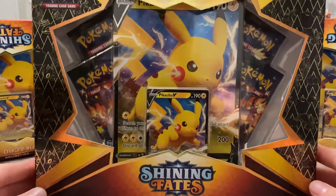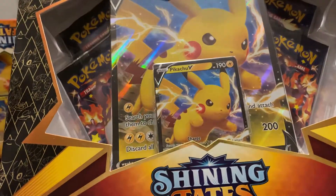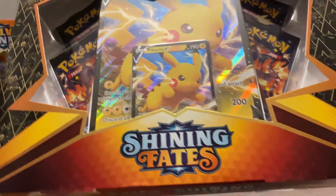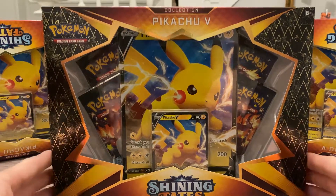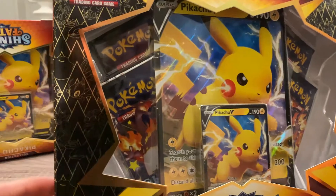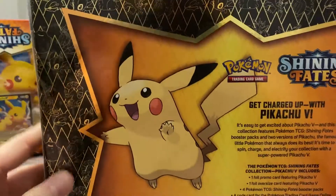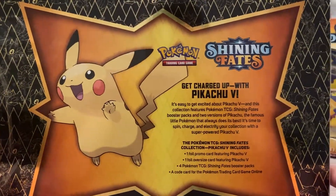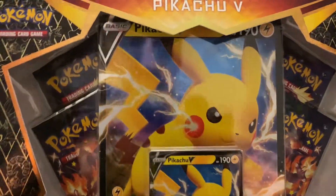As you can see from the front, the Shining Fates — it is shiny. I can see the reflection going on a little bit. We have the Shining Fates logo, we can see Pikachu V and the giant Pikachu V card. In this box also comes four booster packs from Shining Fates. Here's what the back looks like — awesome artwork, and then a little description. Let's get into this.